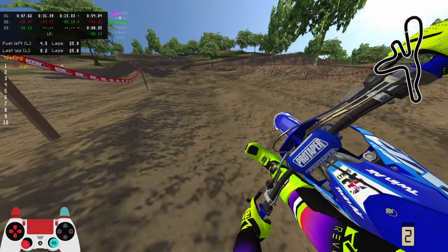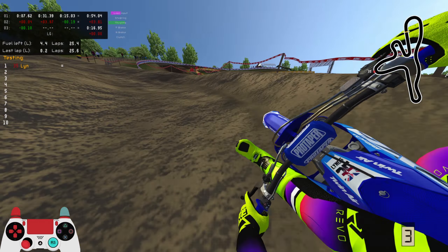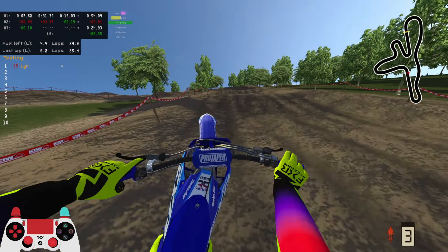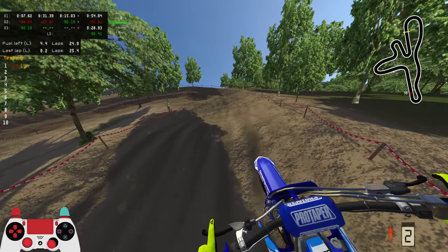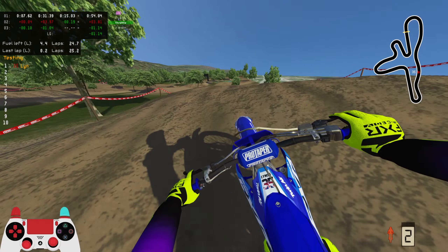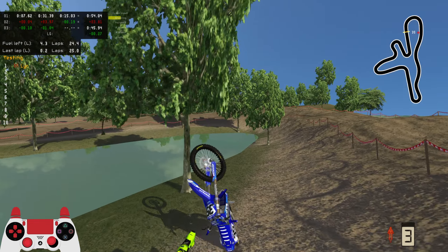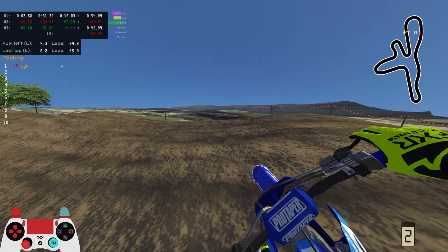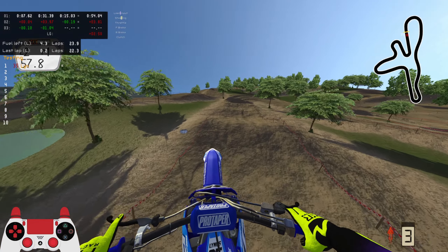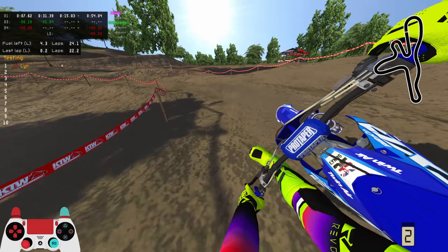I'm not the biggest sand track enjoyer on this game in general - with rare exceptions like JV Sardinia, and Lirop which has been in the game for a very long time. What this track does very well, which I think is a must for all sand tracks, is that it's rough with rollers all around but it's built in a way where you can double your way through them. To ride sand correctly I feel like it should almost be a bit like supercross - going jump to jump, carrying as much momentum as possible. That's possibly why I prefer supercross over outdoors.